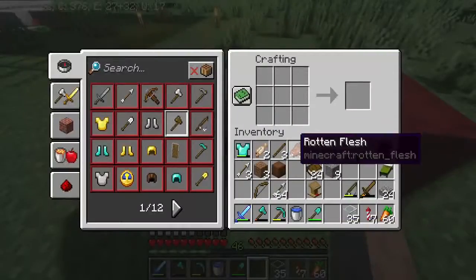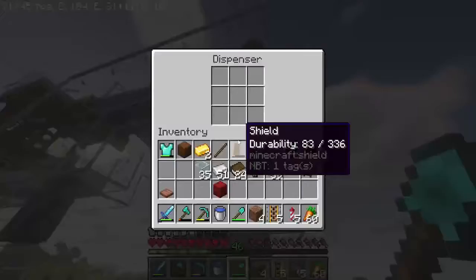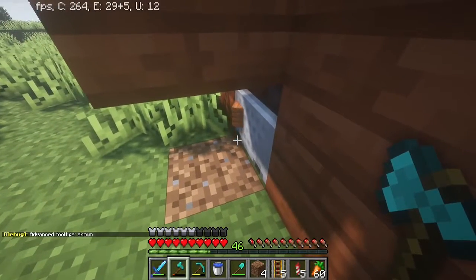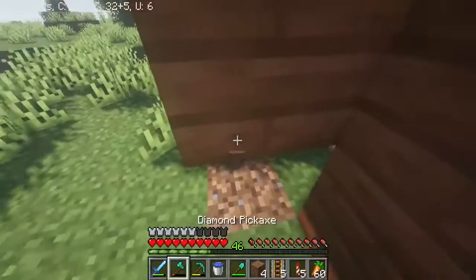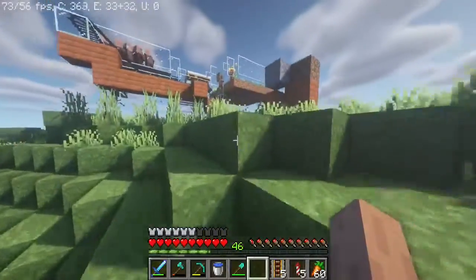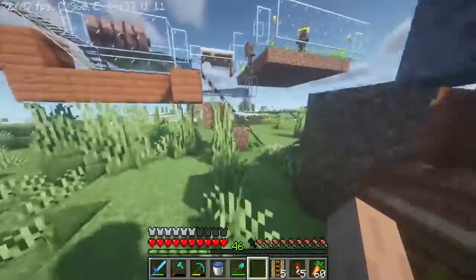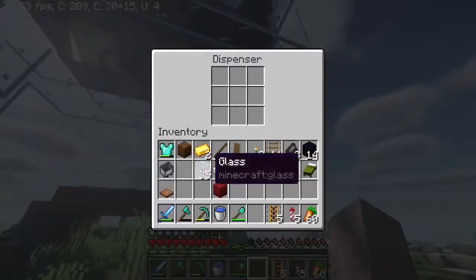I think that's all I need. Let's put the minecart in, press the button — it worked. Oh come on, okay. I'll grab another guy — hopefully this makes it so he doesn't have any blocks to teleport to. Well, good thing we have a ton of villagers.